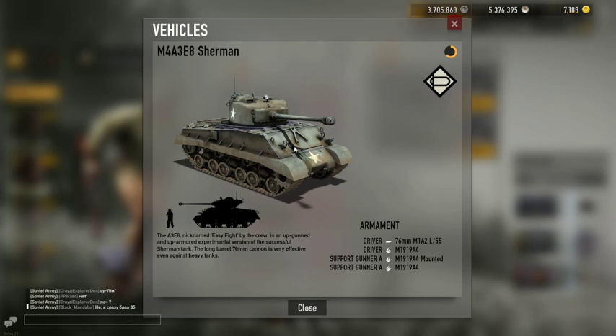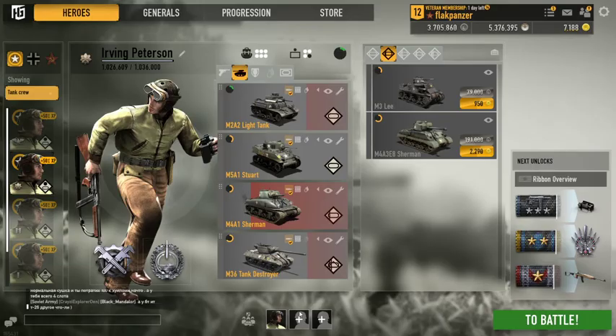What makes the Easy Eight unique is that when the gunner is in first-person view he has an M1919A4, but when he pops out the top he gets a mounted .50 cal — something no other medium tank of any faction gets. So even though you're a little vulnerable up top, you have a .50 cal in hand. If you see enemy players you can kill them with the gun on top or the gun inside — that's the strong point of the gunner seat.